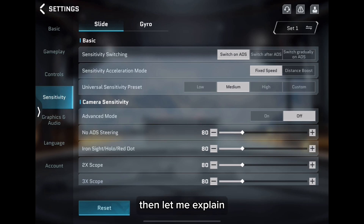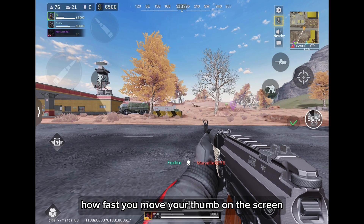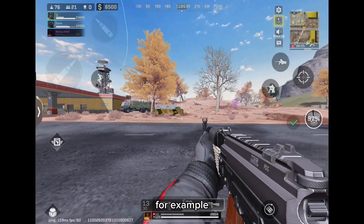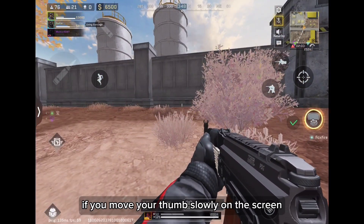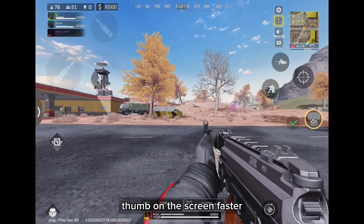If you don't know what it is, let me explain. If you turn this off or set it to fixed speed, it doesn't matter how fast you move your thumb on the screen — the aim will move at a constant speed. For example, moving your thumb slowly covers the same distance as moving it faster.